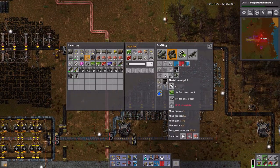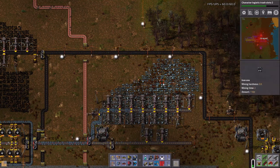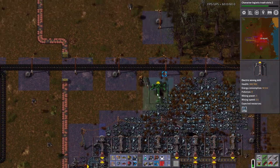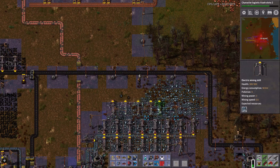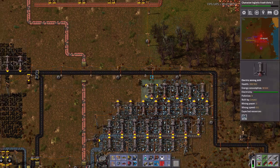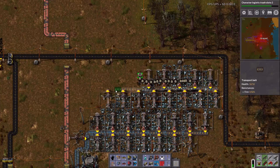Now we need to just make a bunch of miners and completely tap out this iron deposit. Which means eventually I'm probably going to have to tap this one up here, or go south of the oil field. I love building with robots when I can finally do it.